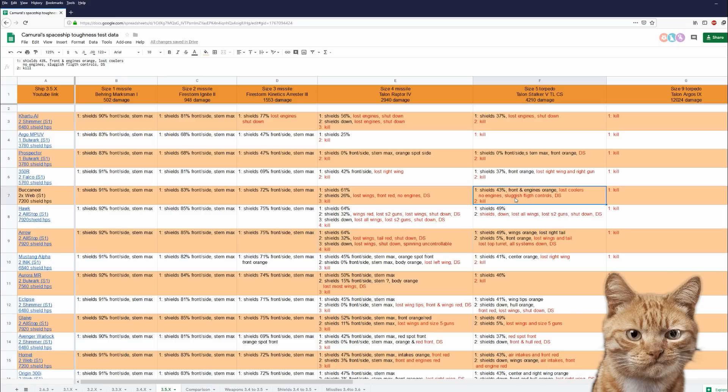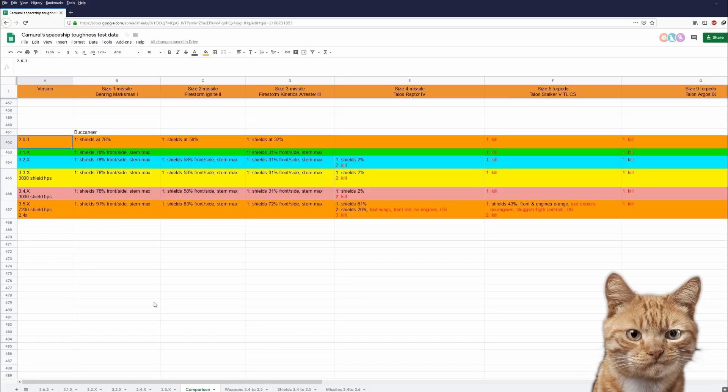Let's take a look at the comparison. I have data on the Buccaneer from 2.6.3 to today. Like all ships with size 1 and 2 shields, she has 2.4 times as many shield HP's now. Size 1 missile: 78 before and now 91. Size 2 missiles: 58 before and now 83. Size 3 missiles: 31 before and now 72. She was always destroyed by 2 size 4 missiles, but now she can survive them - she's just a turret with no engines. She was always destroyed by 1 size 5 torpedo; now she survives but loses all her hydrogen fuel. And she was and is still destroyed by 1 size 9 torpedo.